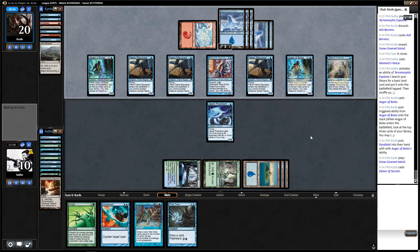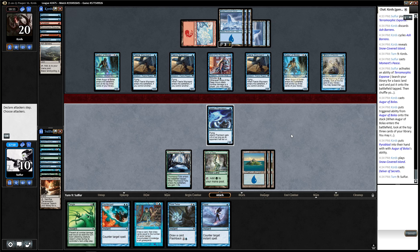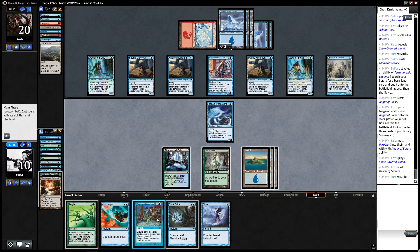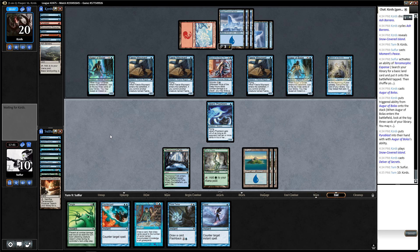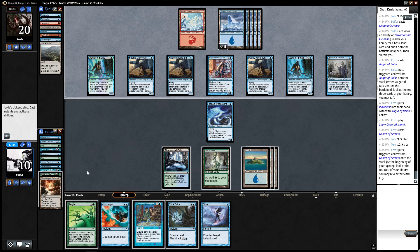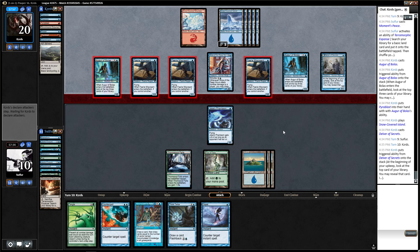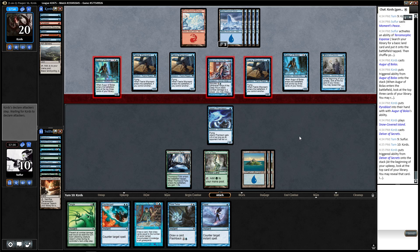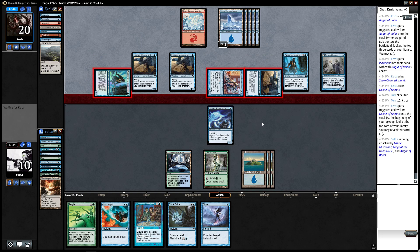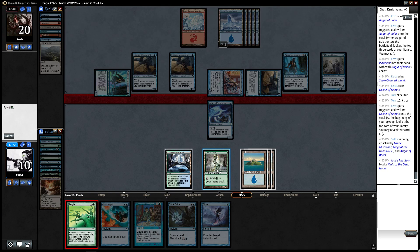We've got more counter magic — we have to draw here. Getting a Pteramander — that's pretty good. We're going to try and go for the Moment's Peace, which cycles. Getting a Snow-Covered Island. Maybe we started fogging a little bit early. Oh, he has Pyroblast again — darn it. But only one red mana available. I've got a lot of counter magic up. Hopefully I won't have to use it all and can draw some cards. I'm catching up on time, which is good. I'm going to try and Tangle here — Tangle will be really good.